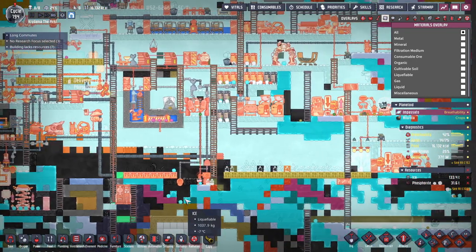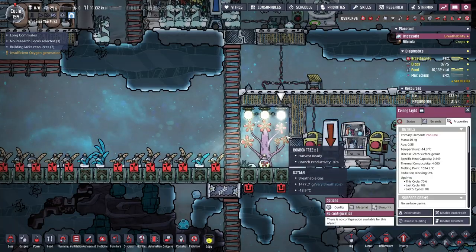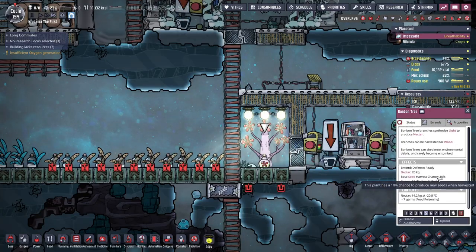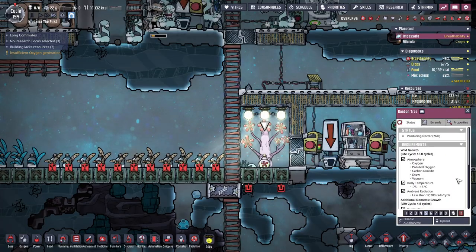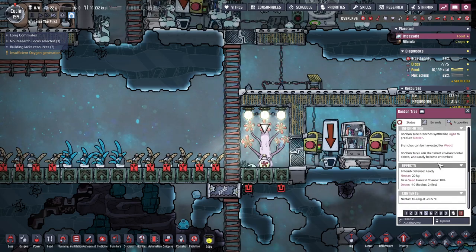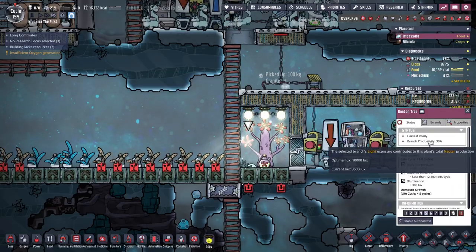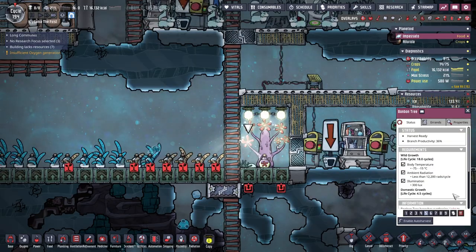We're still okay on CO2. The bonbon tree is now at 36% productivity — that's better. It still says 20 kilograms, which is not right. At max harvest it said 80 per cycle. Ranch productivity 36%, and the optimal lux is 10,000 — jeez, that's crazy.